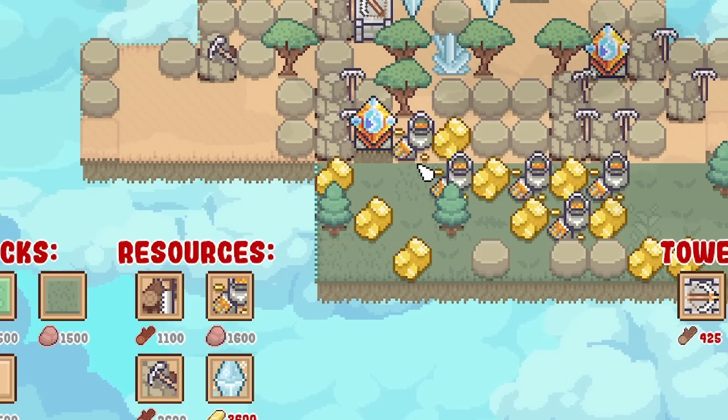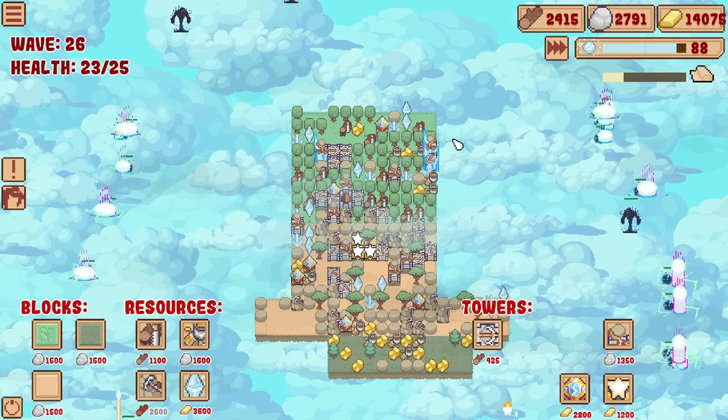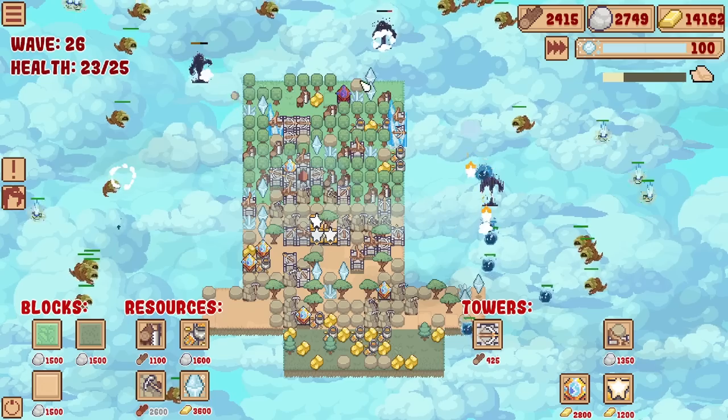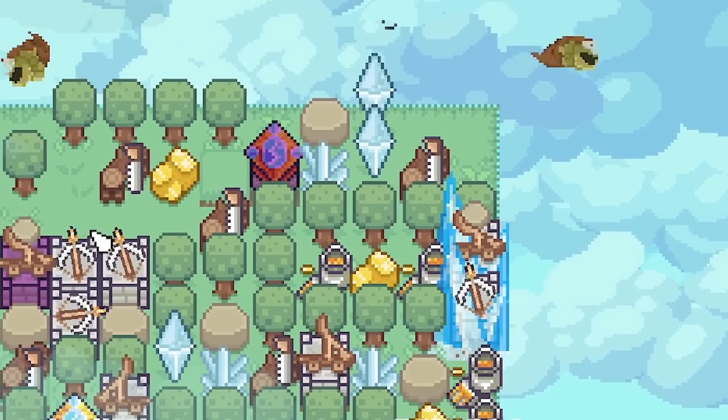Down here maybe we'll get a gold in the corner - no, we didn't. Still, on to the next wave. Oh, what are they? They've got like three - oh, they're quite scary actually. Why are they purple? I think they're freezing some of my towers.